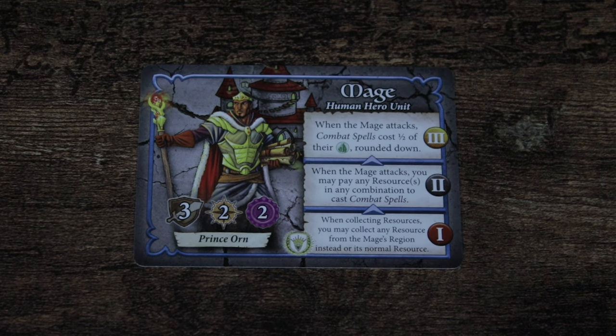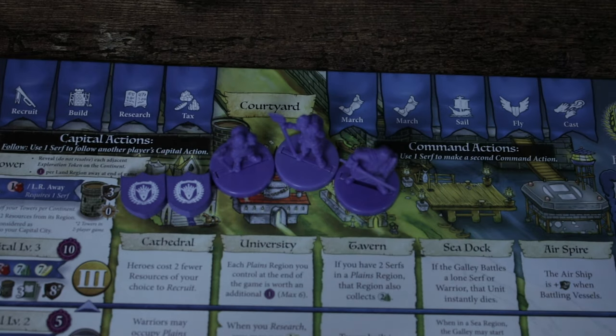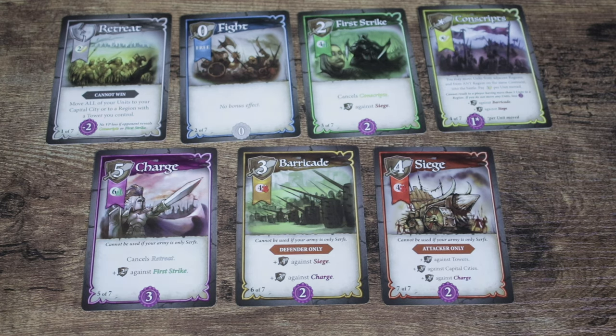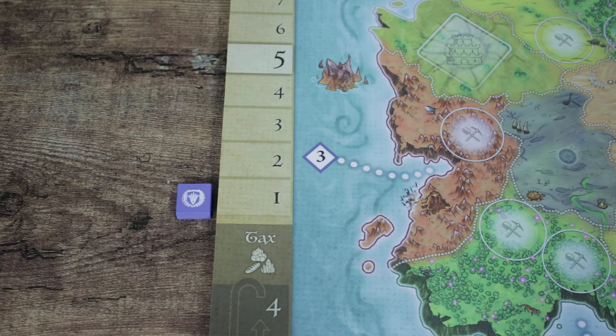Then take the three Hero cards and put these to the right of the board. The two Action Tokens go into the Courtyard. Three Resource Tokens — which will be one Ore, one Mana, and one Food — go into the two-space of the Resource track. And then you want to collect a complete set of tactic cards, labeled X out of seven. Then place the Score token off the board on the one space of the Score track, meaning you start with a score of zero.